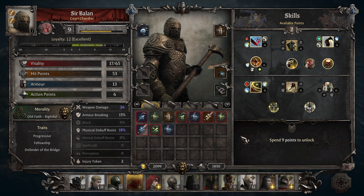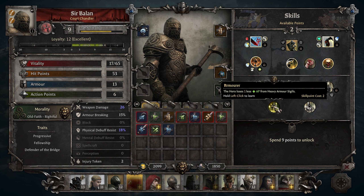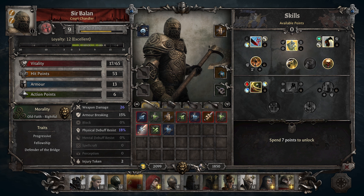Then we have Sir Balan — you are injured. But we have the robust one here. That could be a good one: loses less action points for heavy armor sigils. That could mean you could do two slices. Or two kills — when an enemy hits the hero, the hero gains 10% weapon damage against the enemy until the end of the encounter. Defensive stance is freaking awesome. Yeah, let's go with defensive stance.